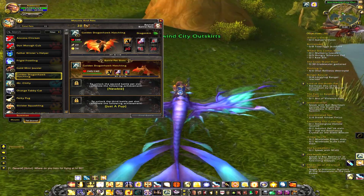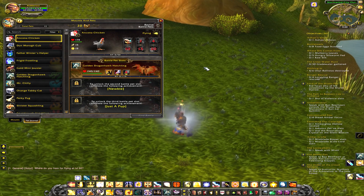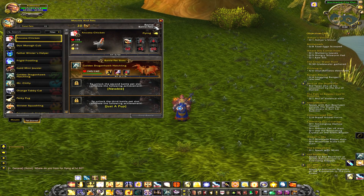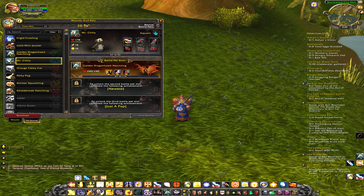Also, if your pet dies — the bug earlier this morning was that all pets started off dead, which was a pretty bad bug. But normally every 15 minutes you can revive all your pets and then switch them out. For example, I can drag Mr. Chilly over here to make him my active pet, then switch right back to Golden Dragonhawk.